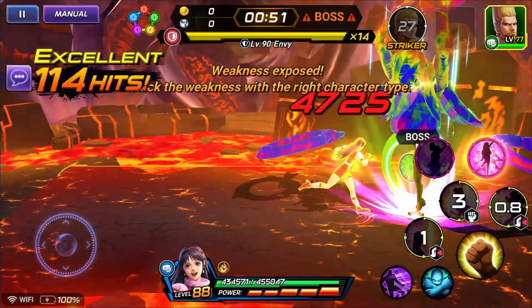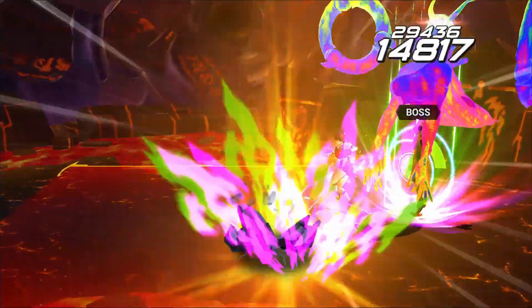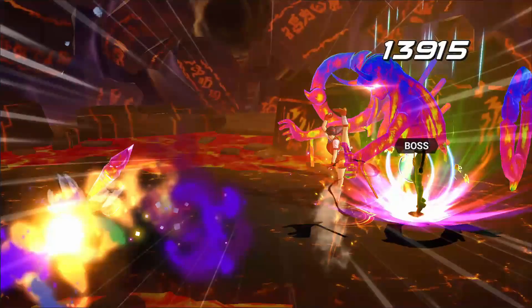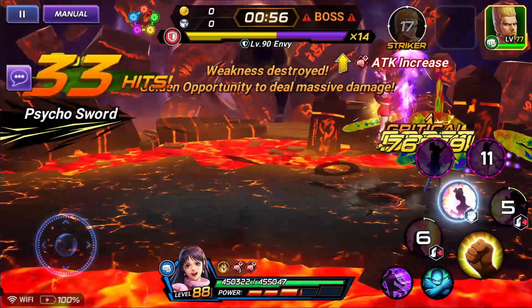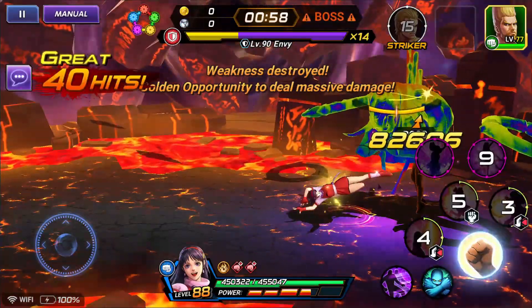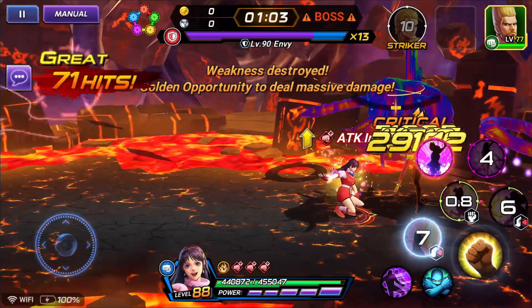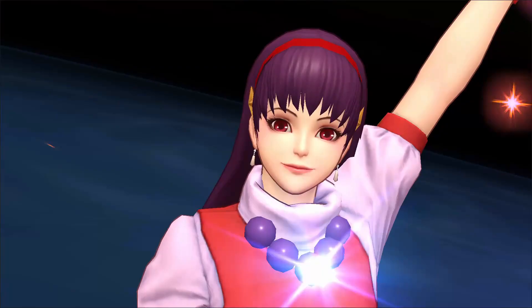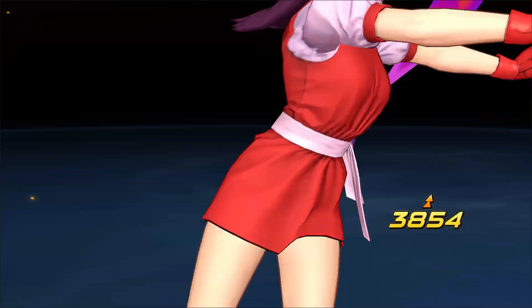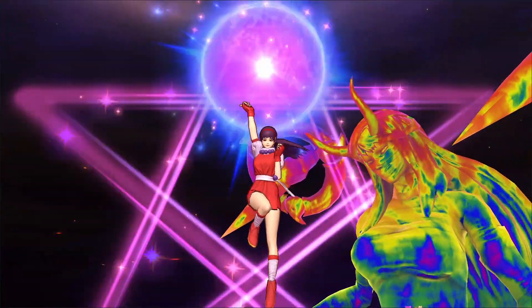Build up your charge rate even faster. During this skill, whenever Envy starts shaking, hit your special and you'll become completely immune — you won't take any damage. So we want to clear this in 160 seconds or less — that's 2 minutes and 40 seconds. I do like her special; I think it's cute, which is definitely suiting for Athena.